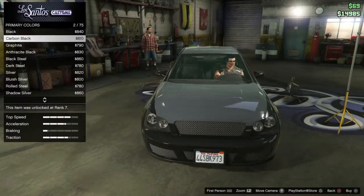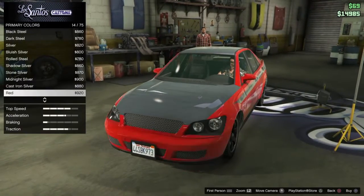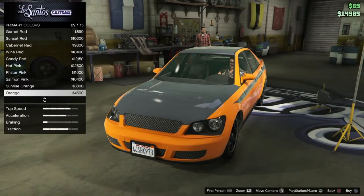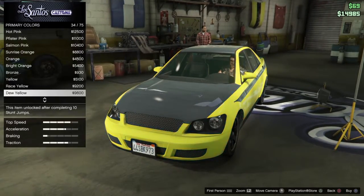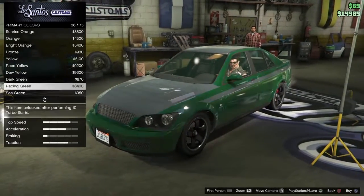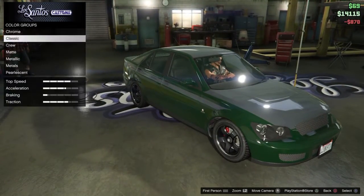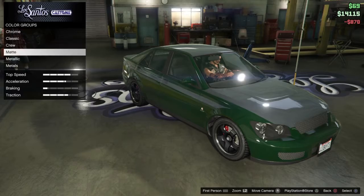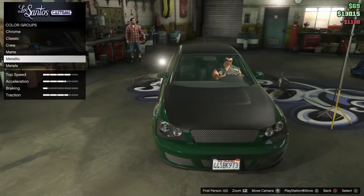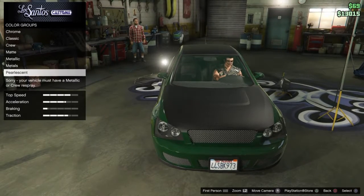As you can see I'm choosing a classic color. I'm going down to a green color — there are actually a bunch of nice colors in this game. We're going to go for the dark green with a secondary matte black color.